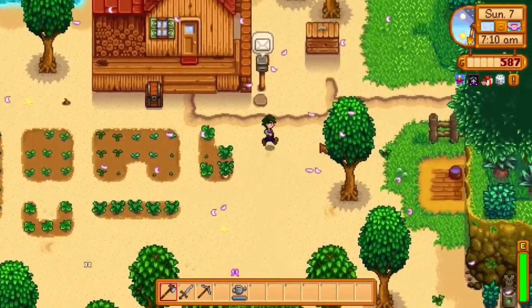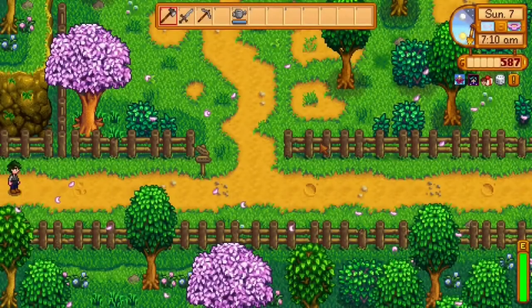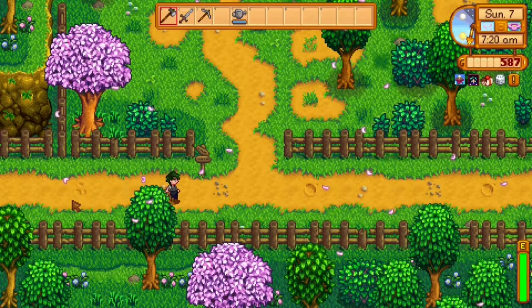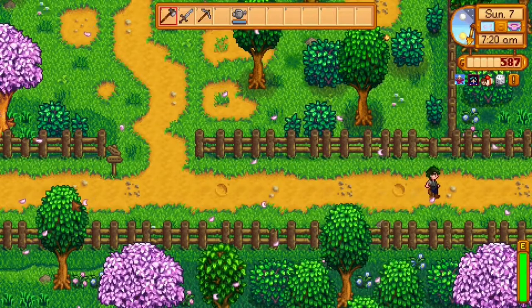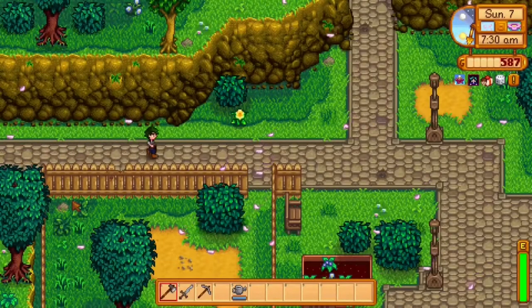It tells you who likes it and what recipes it can be used in. And it's not just used on vegetables and plants, it's also used on people as well. If I do F1 on me, it tells me my name — Jake. I'm a male. Blueberries is my farm. My map is a beach farm. It also tells me my luck as well. Now let's go see if we can find someone to talk to so I can showcase the other aspect of Look Up Anything.